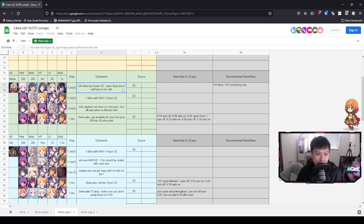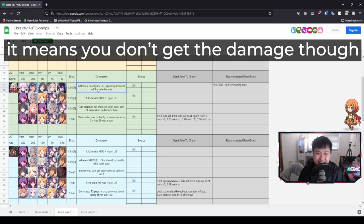The CN video has Kiaru UE spam Ilya — cancel self-harm to be safe. I completely agree with this. If there is any comp you do not want to full auto, it is this one. Any comp where you've got your Ilya five-star tanking, you generally want to be canceling her self-harm to be really safe. If you have her UB up and she's about to do any of her attacks that hurts herself, pop that UB before the HP can be taken away from Ilya.